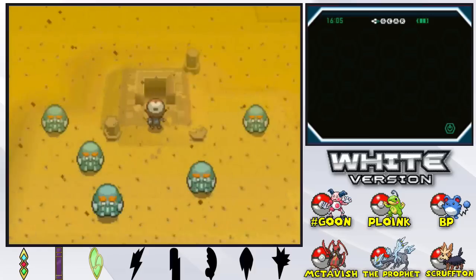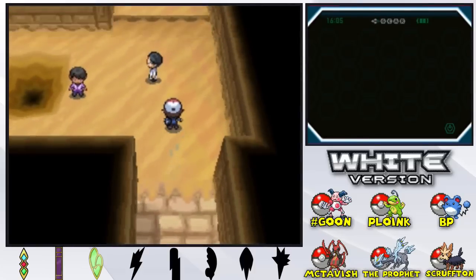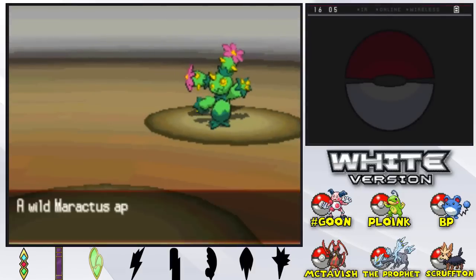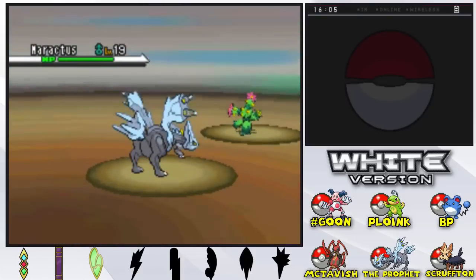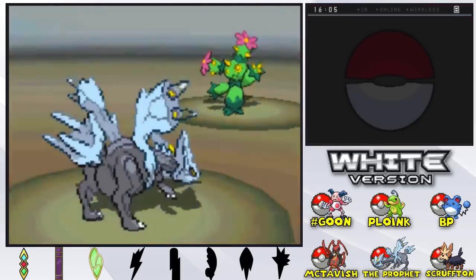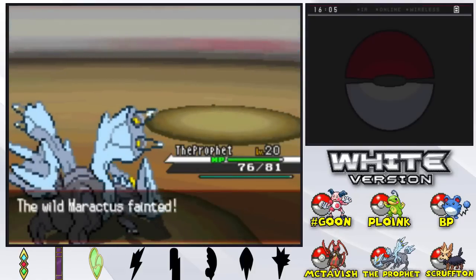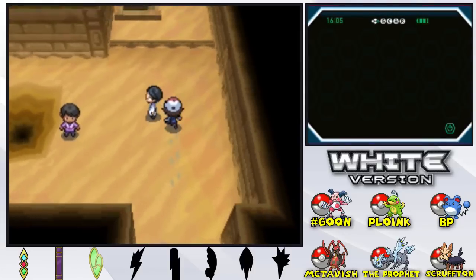Last time we stopped right outside Relic Castle here in the desert. Let's head inside. I believe last time we actually caught the Scruffed-in also. We're gonna see who's here in Relic Castle. Maybe we can replace one of our team members. We might replace BP because BP has a typing that's kind of redundant — we have a Politoed, our good friend Ploink. Everybody is severely under-leveled compared to Ploink, who is like level 30-something, and everybody else is in their 20s.